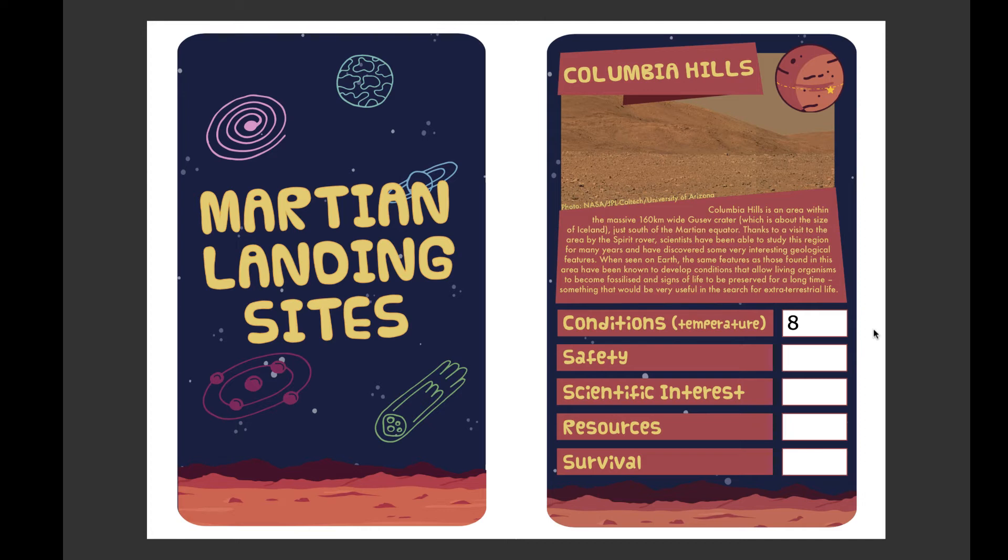You can find information about the surface features either on the photograph or in the descriptive text. As you can see, Columbia Hills has some sloping inclines but overall it's quite flat, so I'm going to give it 6 points out of 10. Next up is scientific interest — one of the main reasons we go to Mars. Information on this category will be found in the descriptive text, and it's up to you to decide whether it sounds like there is some interesting science to be done at this location. Columbia Hills is similar to areas on Earth where we find fossils, but there are definitely more interesting regions on Mars, so I'm going to give it 3 points out of 10.